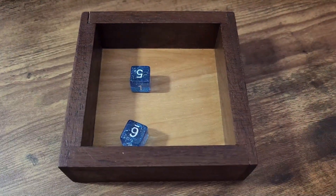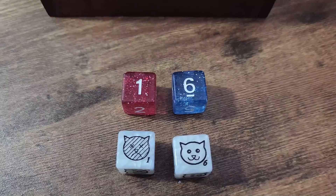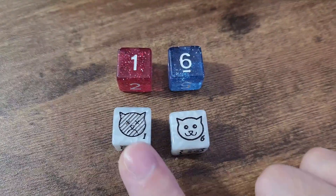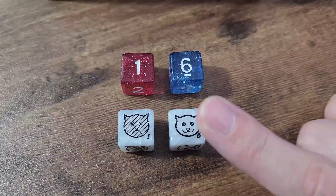If two or more dice are rolled, each roll is read separately. So rolling a 1 and a 6 on standard dice is read as one success and one failure, rather than 7. On cat dice, this would be seen as one sad cat and one happy cat, and are read as one success and one failure.